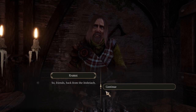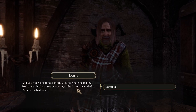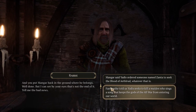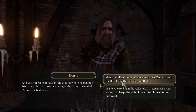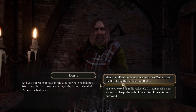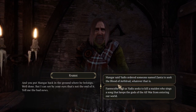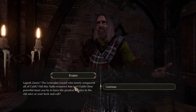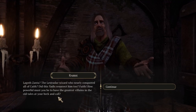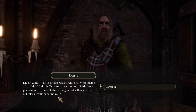Back from the Entriach. And you put Mangar back in the ground - where he belongs. Well done. But I can see by your eyes that's not the end of it. Tell me the bad news. Well, Mangar said Yadis ordered someone named Xanta to seek the blood of the Aethelrood, whatever that is.